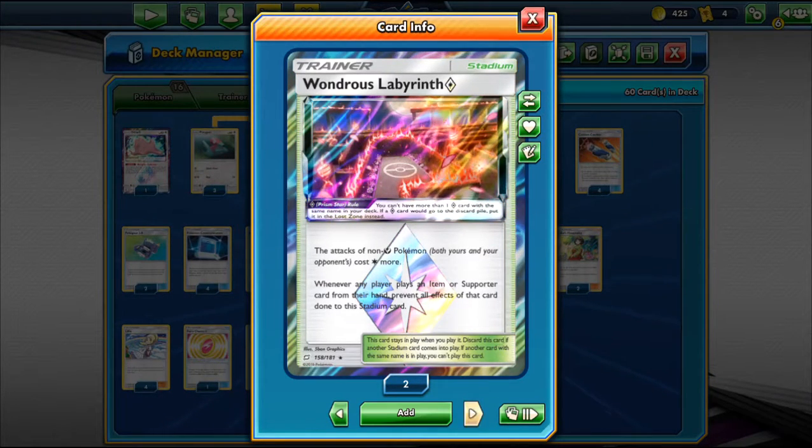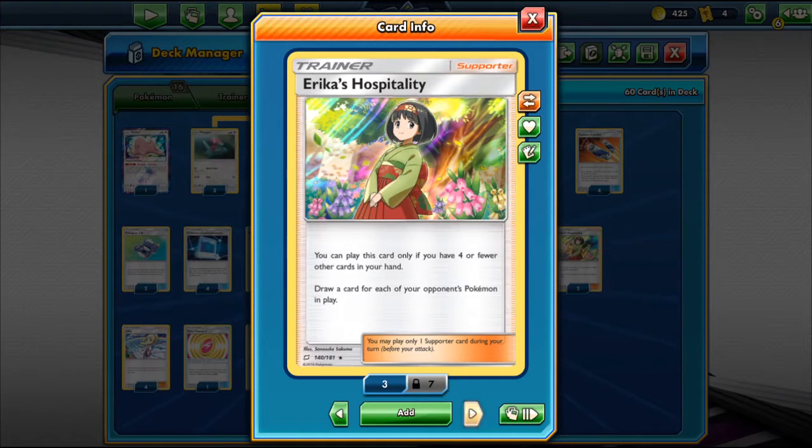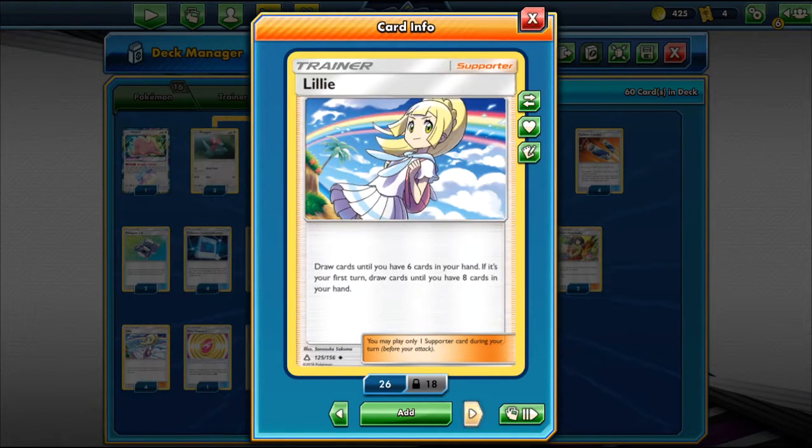For Supporters, we play 4 Cynthia to draw 6 cards. Two Erika's Hospitality — if you only have 4 or fewer cards in hand, you draw 2 cards for each card your opponent has in play, drawing up to 6. And 4 Lillie — draw until you have 6 cards, but if you go first, draw until you have 8. Pretty good first-turn draw Supporter.